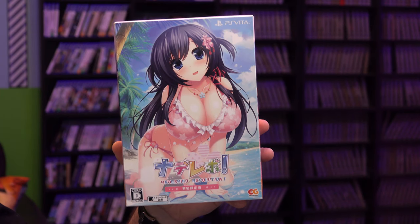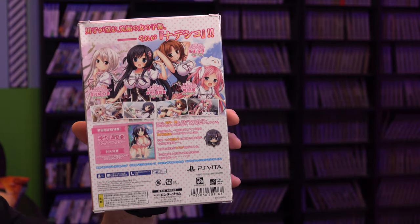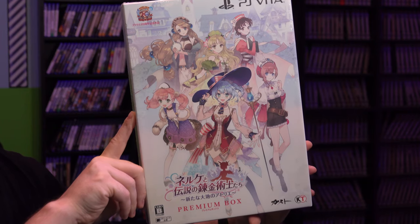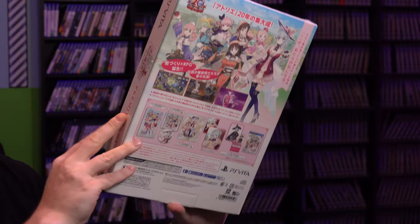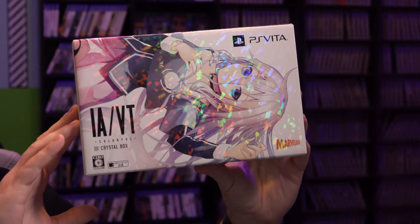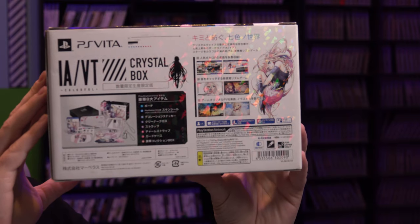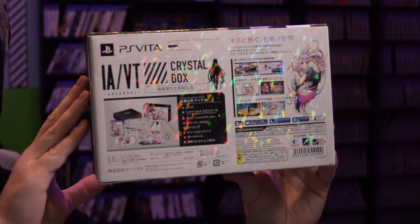And then I picked up like three limited editions. So I got Nade Revo — I actually don't really know too much about this one, I mostly got it because the cover looked really interesting to me. No judging. And then I got Atelier of the New World, the premium box — this one's still sealed. And finally, I got IAVT Colorful, the crystal box. This one's really cool because it comes with a Vita carrying case too, which I thought was pretty cool. And I like this little sparkly effect on the box too.